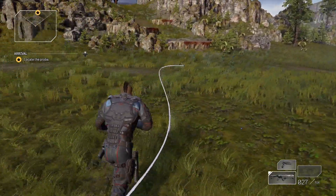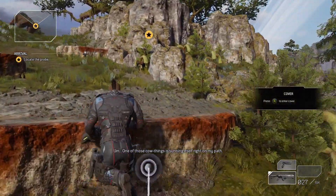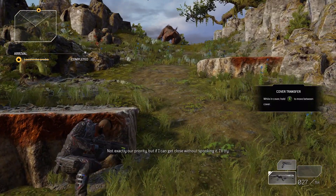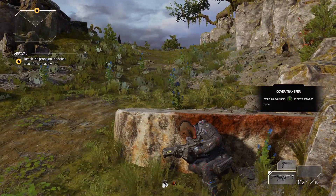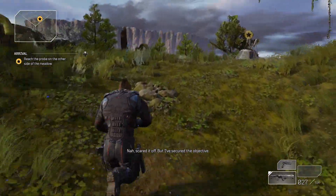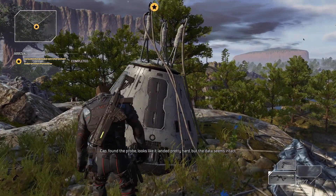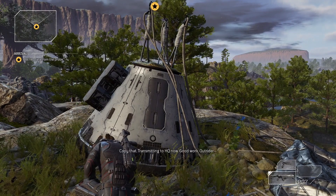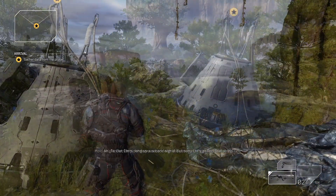I pressed up on the D-pad here and you can see the white line showing me towards this hill and the objective marker. Press B again to mantle up onto those things. We'll keep heading up the hill and get to the probe, then press and hold down X to interact with it. Unfortunately you can't skip the dialogue right here, so this just kind of plays out for a minute or so — I'm gonna skip over a bit of it in the video, but you can't skip it in the game.